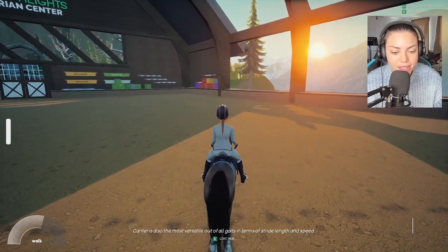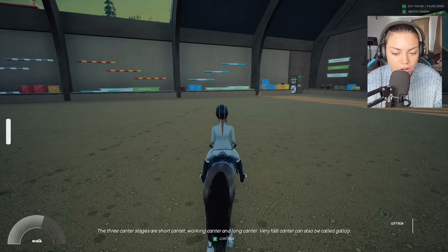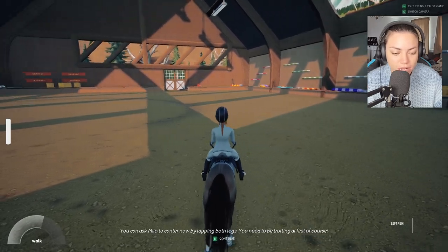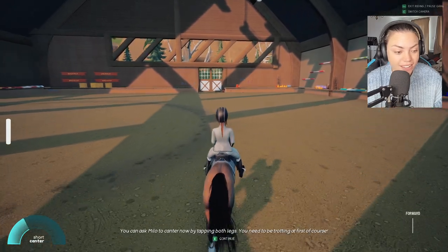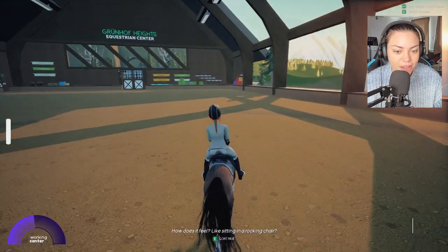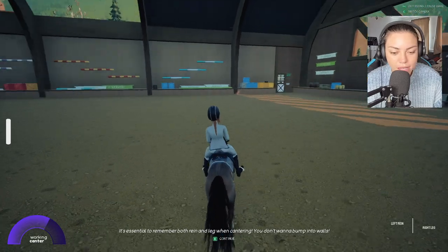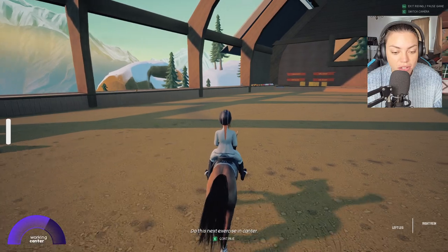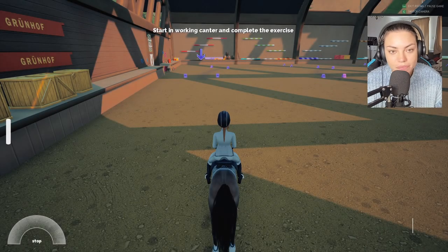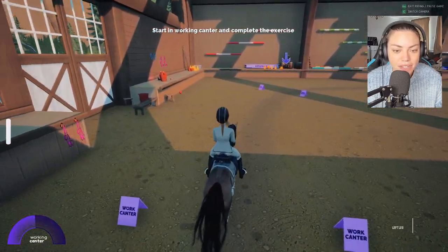I've got canter. Canter is also the most versatile out of all the gaits. The three canter stages are short, working, long — and we've got gallop in there too. The three canter stages are especially important when jumping. You can ask Milo to canter now by tapping both legs — yes, I figured that one out. Look at this go! We go even quicker. Okay, rocking chair. It's essential to remember both reins and legs when cantering — you don't want to bump into walls. Do this exercise in canter.